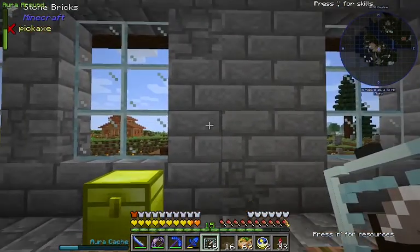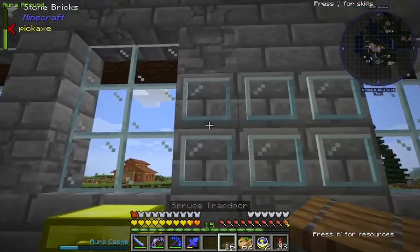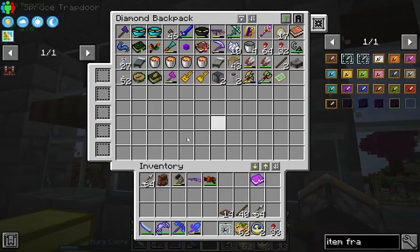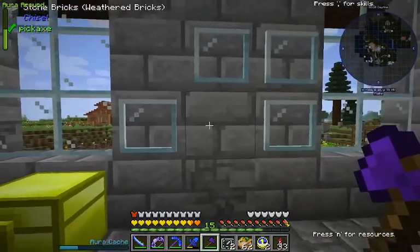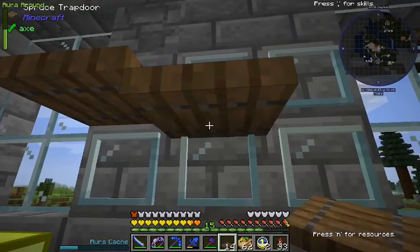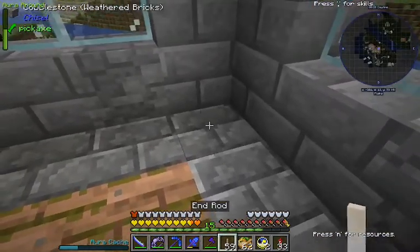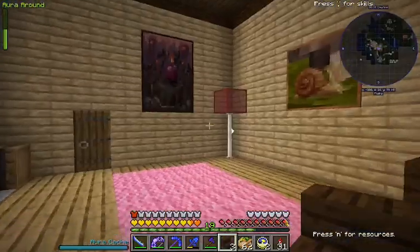I'm going to try something first. I want to work on the house a little bit today. Item frames are entities, which means they should be able to share the same space as a block. I was going to try to do something with some shelving, but it's very finicky. So that sort of works — not really. That was worth a shot. I'm going to put some end rods and some glass to make ourselves some lamps here and there. Okay, bedroom's starting to look like something.